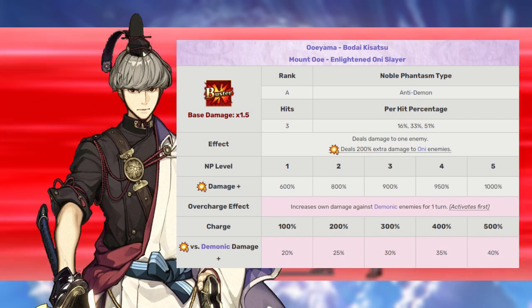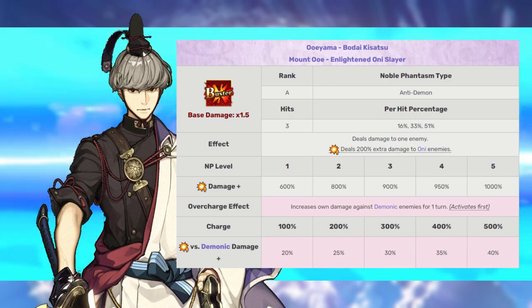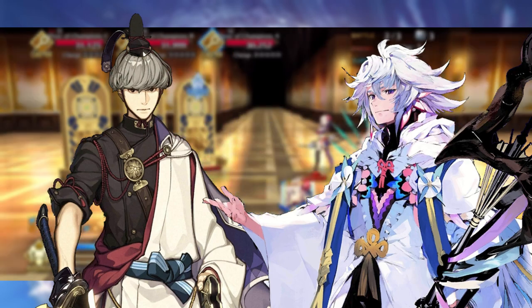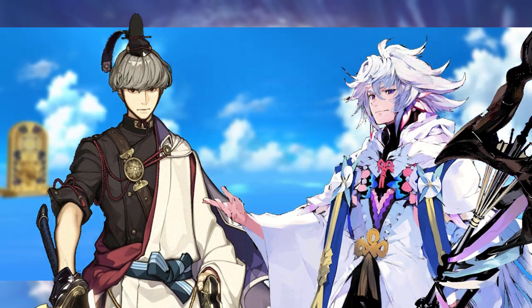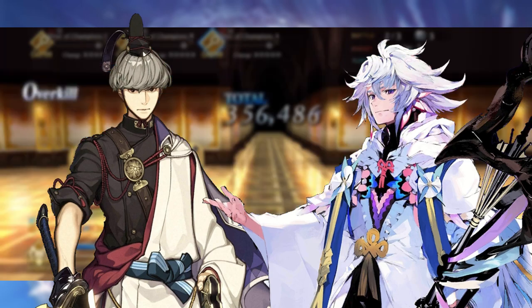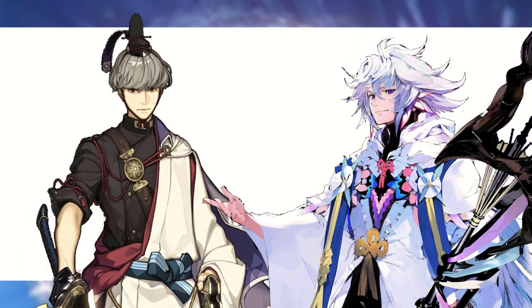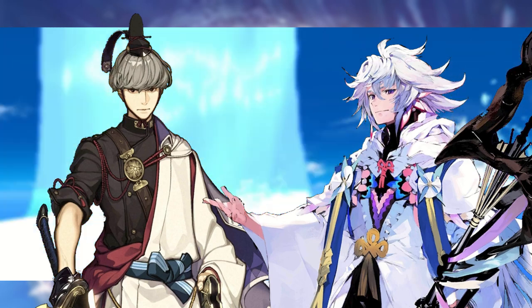So who do we pair Tsuna with to maximize his effectiveness? He is a boss slaying Buster servant, so easily we want to go with Merlin whenever possible. Double Merlin is absolutely excellent for Watanabe no Tsuna, granting him the invincibility he would really like to have over Evade, granting him Buster effectiveness, critical damage effectiveness, and most importantly, granting him critical stars per turn. Since Tsuna doesn't have any reliable way to generate critical stars and has only one Quick card, we want to throw some Merlins out there — ideally using their Noble Phantasms — granting Tsuna a metric ton of critical stars to use against his opponents.